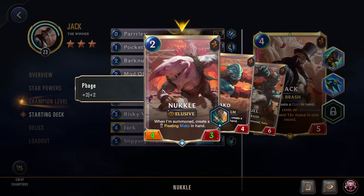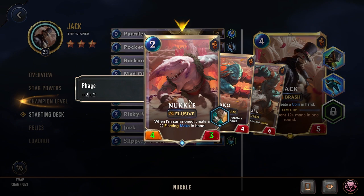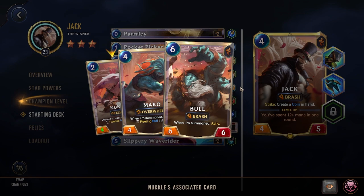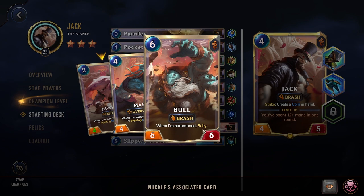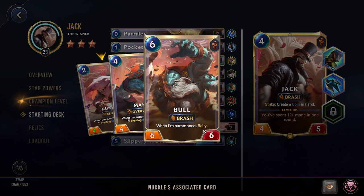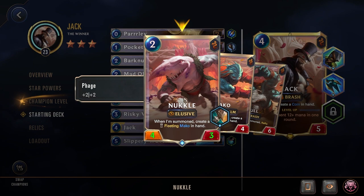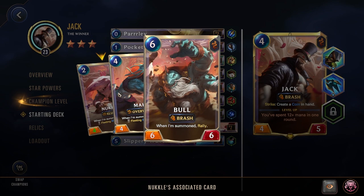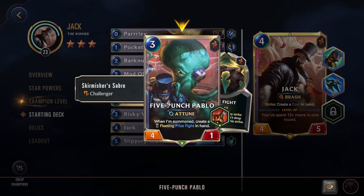We have Knuckle — a 2 cost unit with Elusive and 4/3. When summoned, create a fleeting Mako in hand: a 4 cost 4/4 with Overwhelm. When Mako is summoned, create a Bull in hand — a 6/6 with Brash that rallies when summoned. It's a tough combo to pull off requiring stockpiled coins, but Knuckle is strong enough to just play early with that Phage, and you have the option to complete the full combo if you draw him later.